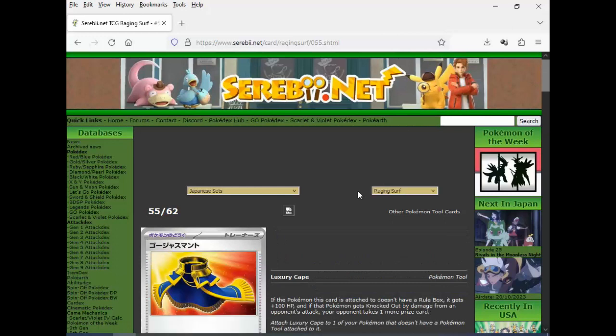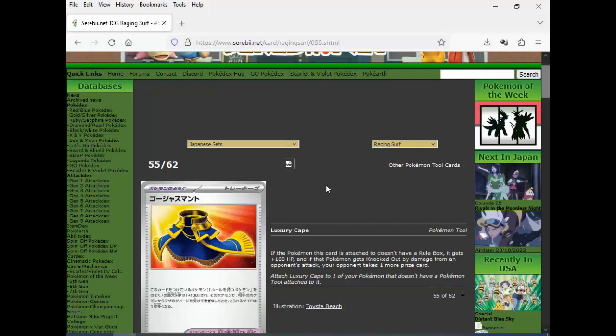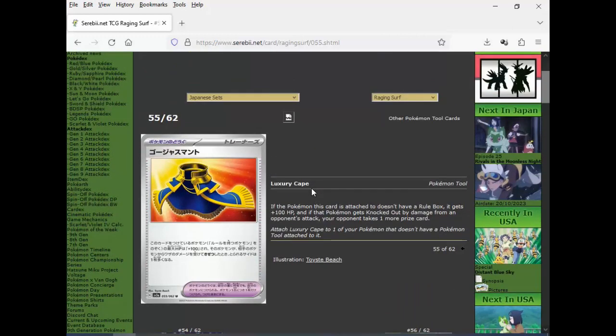Luxury Cape: if the Pokemon this card is attached to doesn't have a rule box, it gets 100 HP. And if that Pokemon dies, your opponent takes one more prize card. What the fuck is the point of giving them help if they're just going to be like a shittier rule box Pokemon then? What is the fucking point? Seriously. Screw Pokemon for designing these cards.